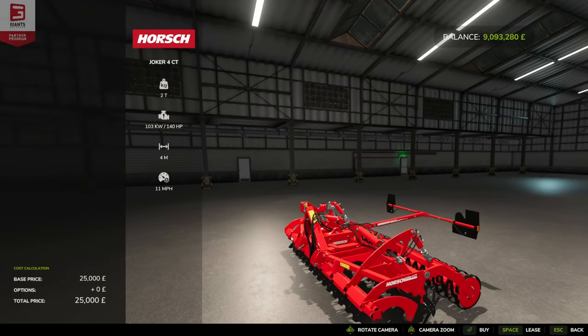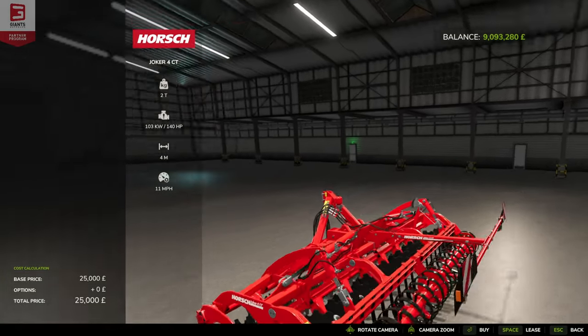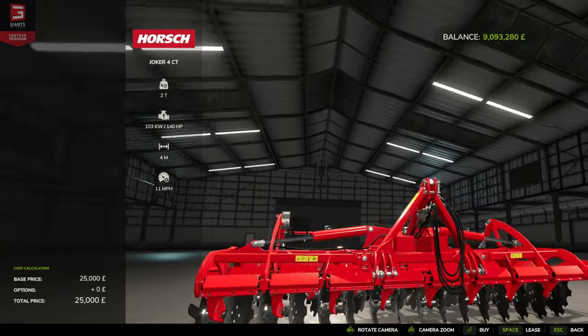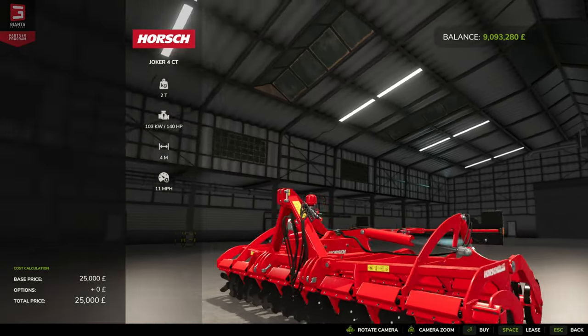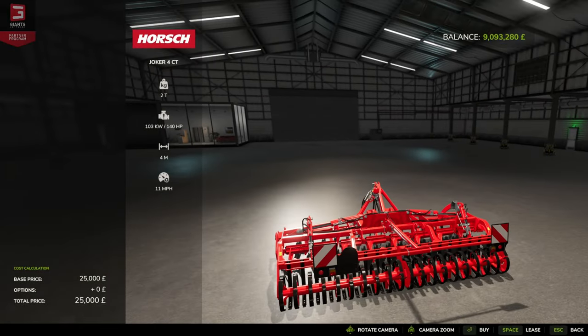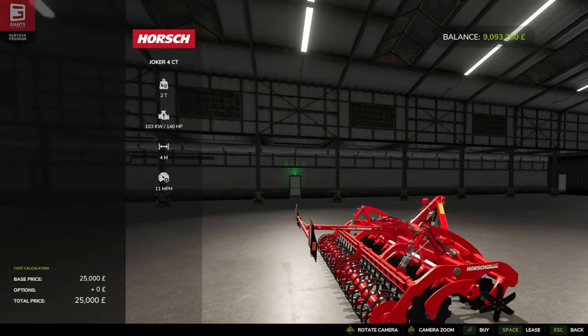A quick look at it in the store, though it's hard to see — the camera seems a little bit off on this one. As we zoom in, we don't really get to see the tool unfortunately, but it looks nice from here. We'll get one down on the farm and have a closer look at it.